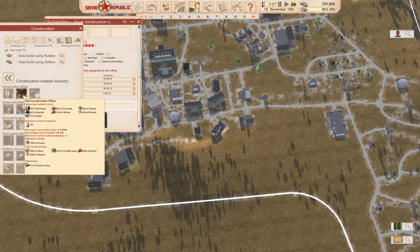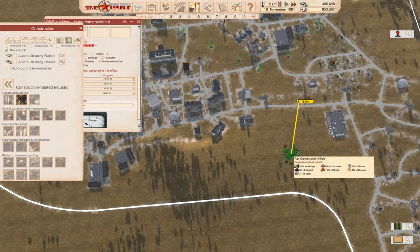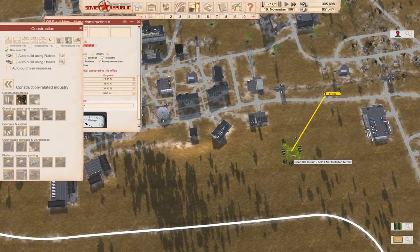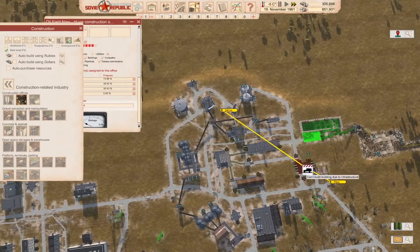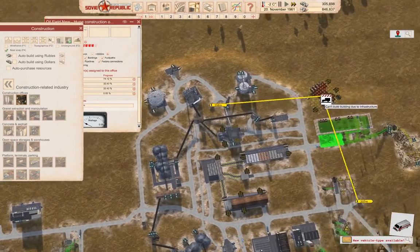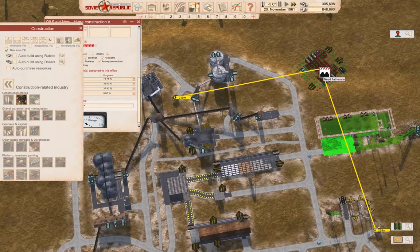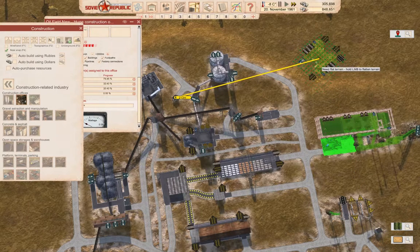We're going to need a rail construction office, which is going to need to be somewhere — and this is going to need all sorts of supplies. So perhaps we should put it up here where maybe we can get some of these supplies, the gravel at least. If we put it up here, we can get the gravel at least.